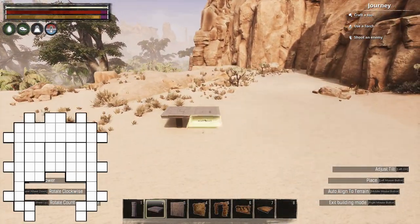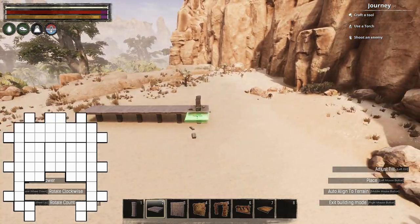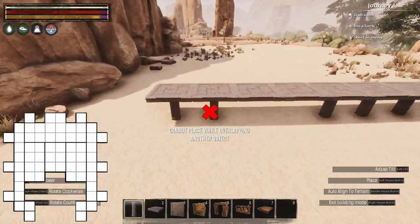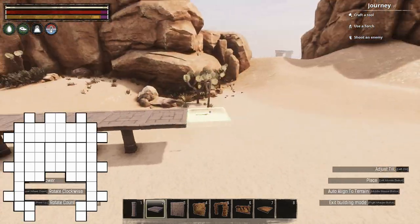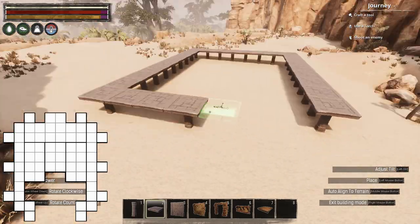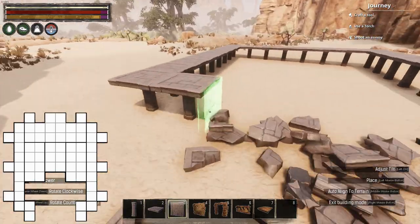Firstly, we'll start off with, of course, the baseplate. I'll be taking a sort of open-air design for this market, including windows, roof hatches, and an open gateway, so the build itself won't be fully enclosed. I built the baseplate using arena pillars, ceilings, and walls, as I wanted everything to be completely flush, and of course the arena set doesn't have any fence foundations.